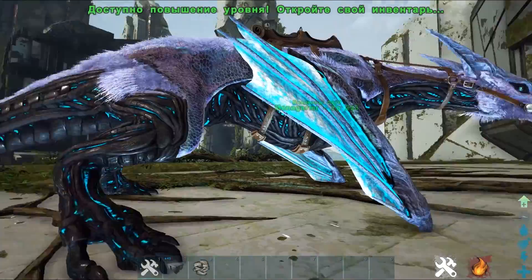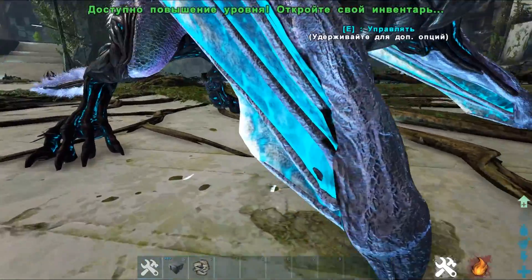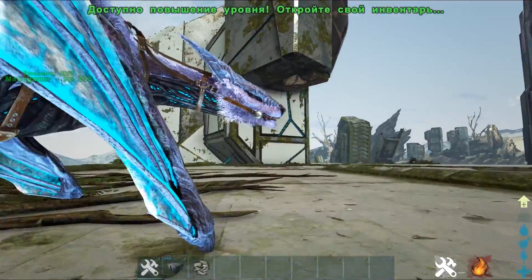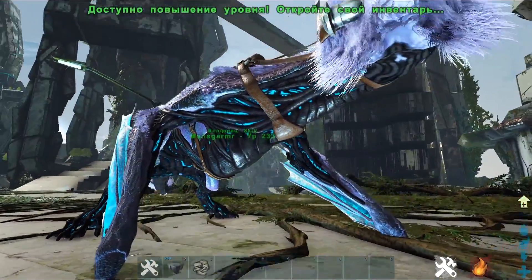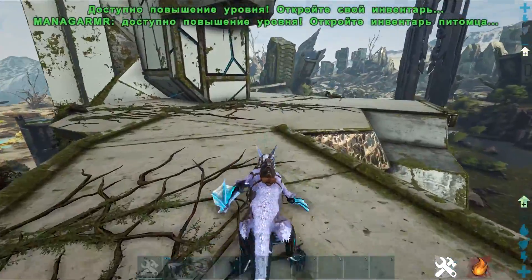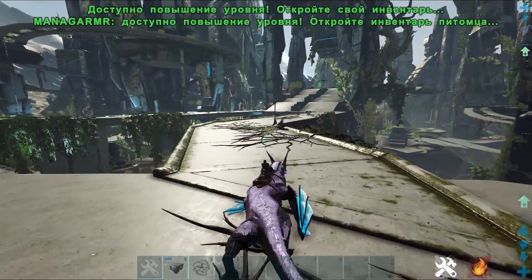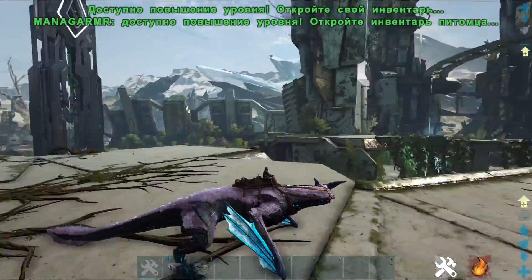Это такой технологичный вариант виверна, кошака и чего-то ещё намешали. Тут много чего намешали — это абсолютно искусственное животное, безусловно, но очень классное. Во-первых, он достаточно быстро передвигается, что уже само по себе неплохо. Но не это его основная фишка.